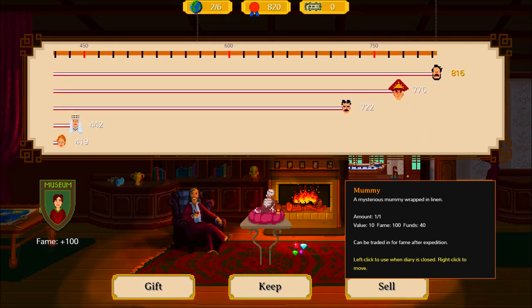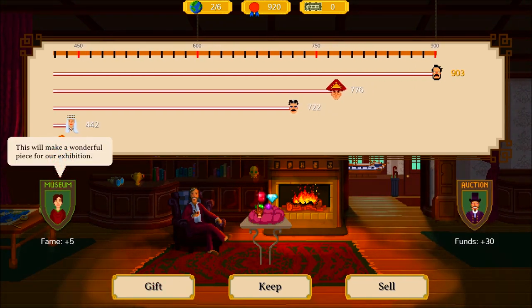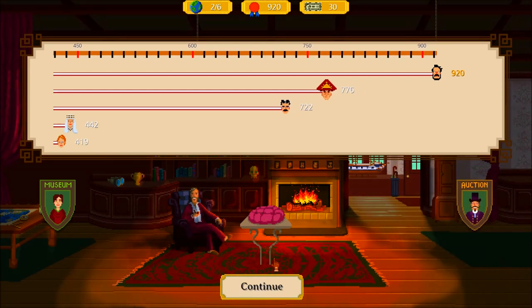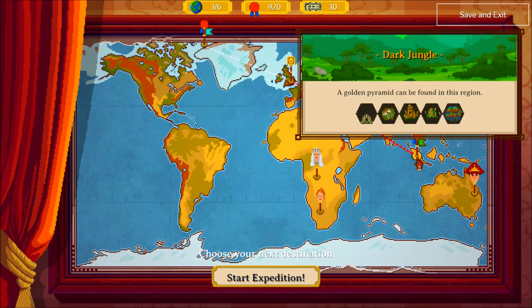Wow, look at that — we are far ahead. So we are gonna gift this one. And, well, yeah, we're gonna sell this one — it's not a lot of money we have. Very nice. Okay — that was the second expedition. So now we have the third one coming up.